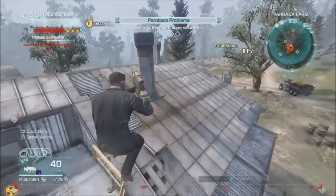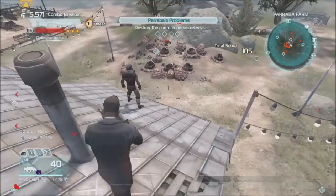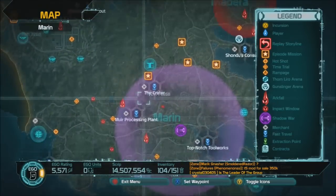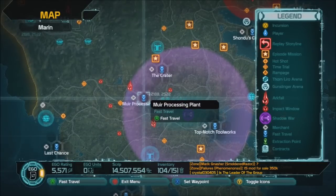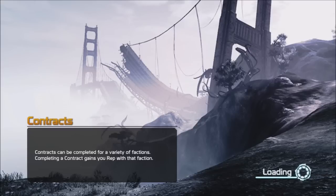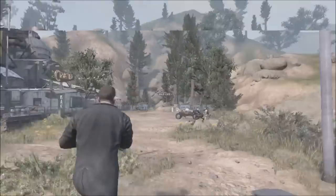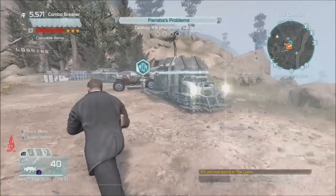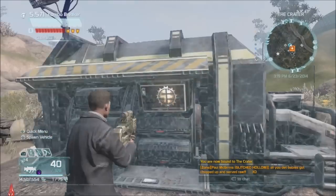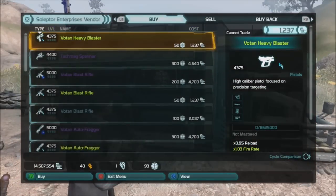You can use those reputation points to hit a vendor. We'll go to one of the vendors and show you. The little ones are normally for the weekly because you have to do multiple ones. We'll go into the crater because there's a reputation vendor there. A reputation vendor is when you look at it and it costs more than script or keys to buy something. You can see this is a Selector vendor — the S and E on the little symbol. It costs script to buy the weapons in it, but it also costs reputation.